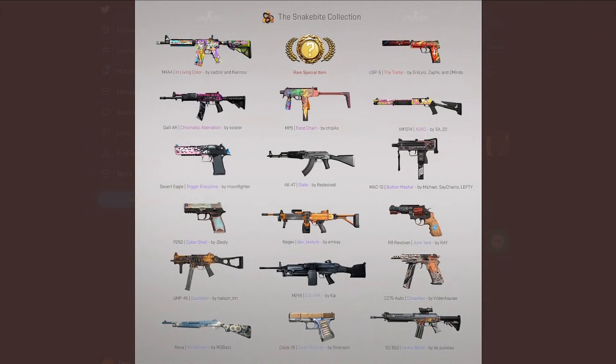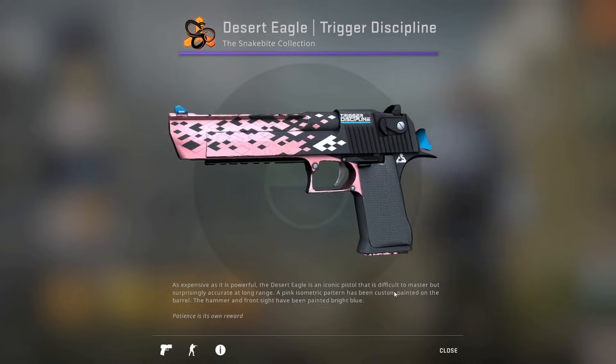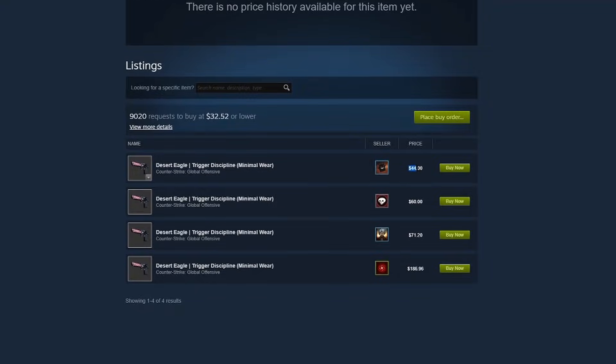Overall, not a bad case, not a great case. Again, disappointed that the rare special item was the same gloves as Broken Fang, but we're gonna have to live with that. Upon further inspection, the trigger discipline actually does look kind of cool — definitely a skin I'd like to take a closer look at. It's a purple, so it'll be easily available and won't be too expensive.